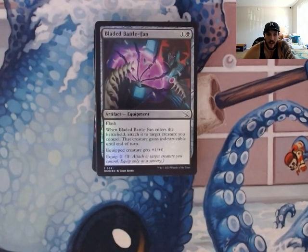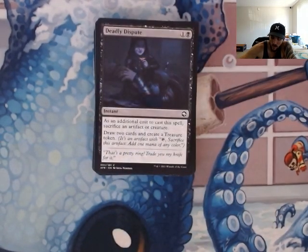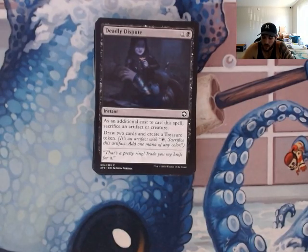Bladed Battlefan — it has Flash, and when it enters the battlefield, the equipped creature gains Indestructible until end of turn. It's just Indestructible protection in case we have the off-scenario where there's a board wipe and Lurrus is our only thing with all the equipment and attachments on him — we just Flash it in real quick. Thinking about it though, probably a better card to add is one that phases out. Haystack is a great one — I play that in anything that has white and it's a two-drop. Deadly Dispute — sacrifice an artifact or creature, draw two cards, and create a treasure token. Fantastic wins all around.